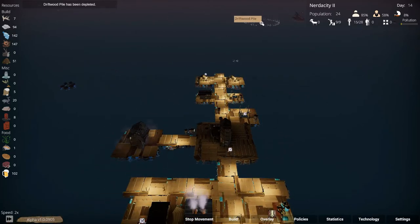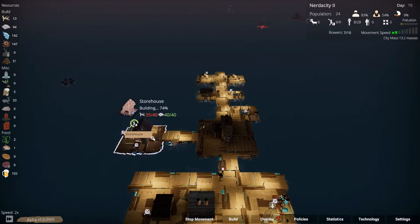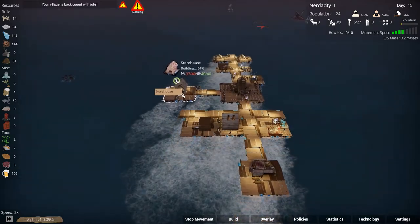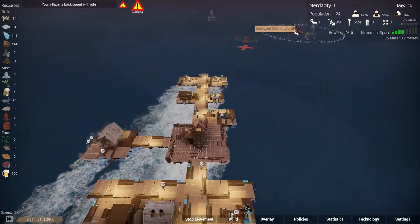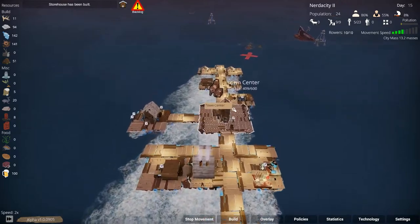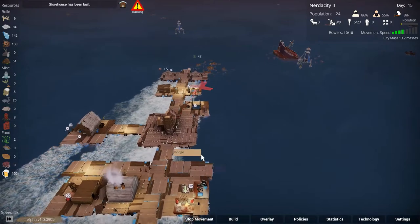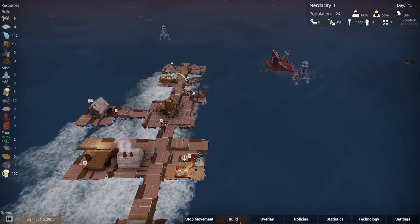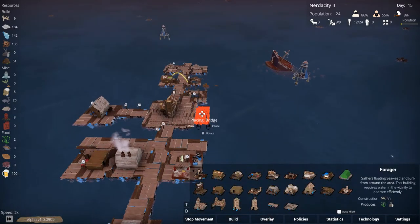The driftwood is done now, so let's head over to this other driftwood. It's almost there — there we go, it has all the wood that it needs, excellent. So that's another storehouse built — I think we're going to build one more. Let's do that and build another storehouse out here.